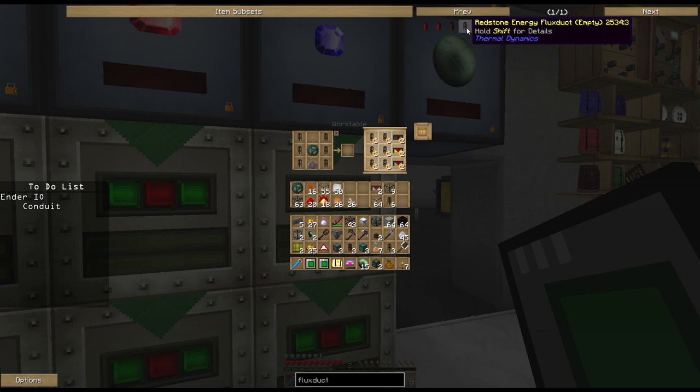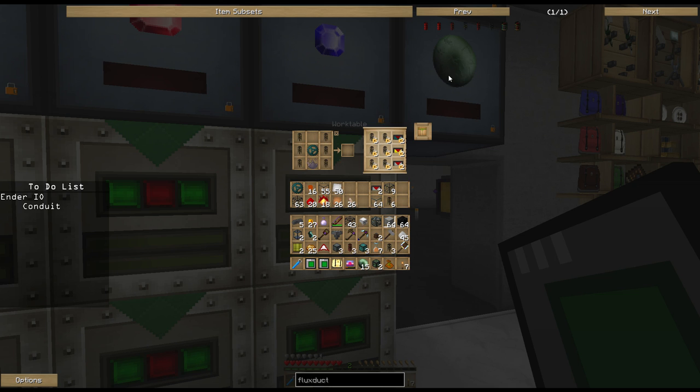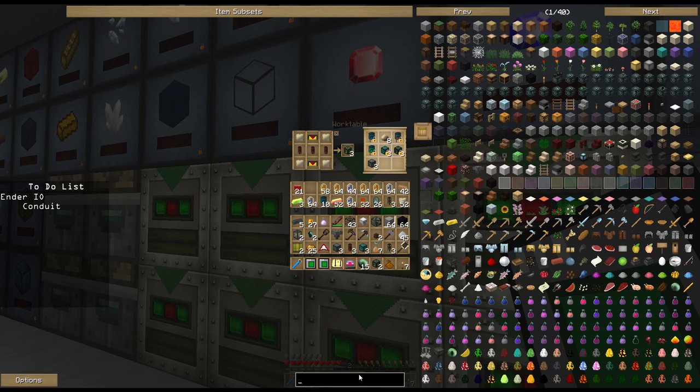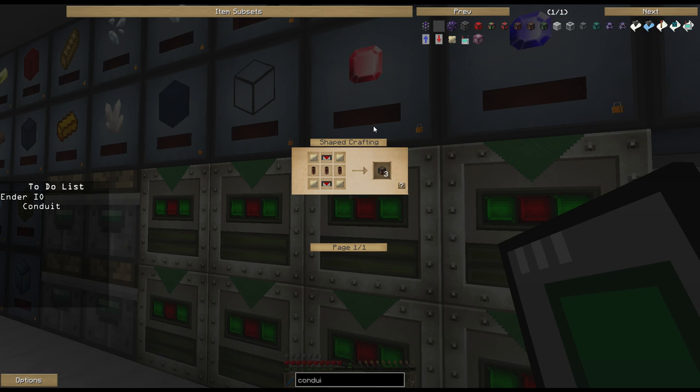Just like with the empty redstone energy flux duct, the resonant flux duct gets taken and filled with destabilized redstone, which gets you the actual resonant flux duct used to craft the energy conduits. Three resonant flux ducts go into the recipe. If you wanted to step down, you could skip going all the way up to resonant flux duct and stay at redstone energy flux duct to make enhanced energy conduit instead - it gives you different options for where you're at in the game. You don't always need something that can move 5k or 20k energy. Conduits are neater, have no animation so they save on FPS, and are really nice and simple to use.